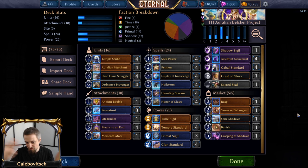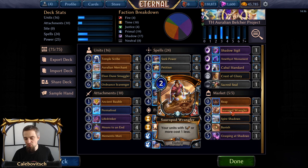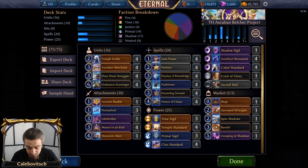Spire Shadows is for the early game. Later in the game, if you already have an Ordnance Scavenger in hand or in the void, you can grab Sauropod Wrangler — a two-cost fragile 2-2 Time explorer. That says your units with five attack or more cost one less. And yes, Ordnance Scavenger has at least five attacks. So Wrangler turns Scavenger into a five-cost 5-5, which also triggers Haunting Scream. You can probably go away with Spire Shadows and just go for Sauropod Wrangler, but that's two for Wrangler and three for Haunting Scream, and Sauropod Wrangler is vulnerable to any fast removal.